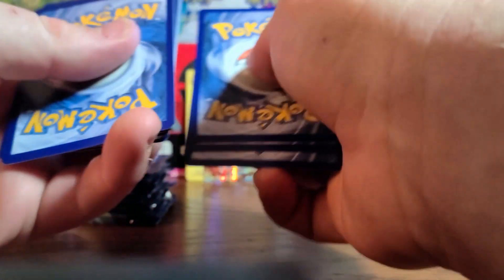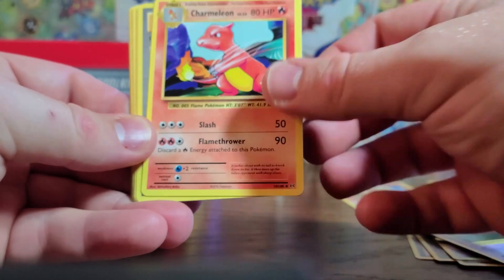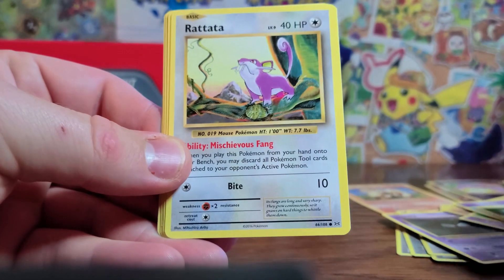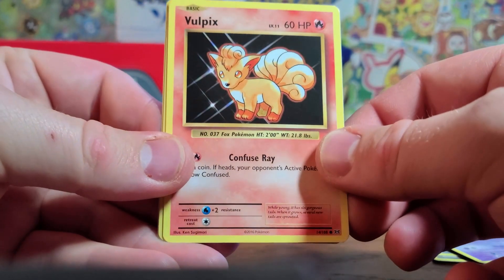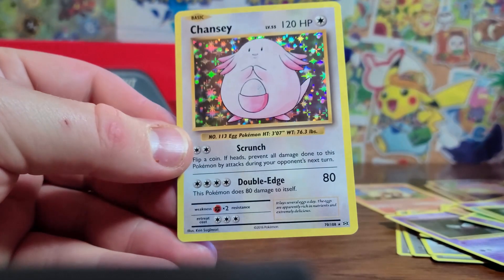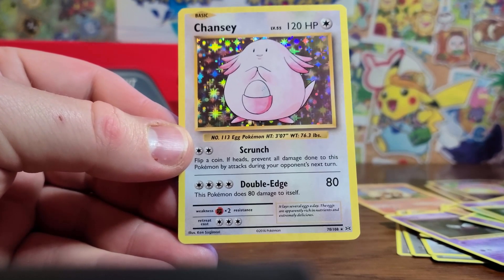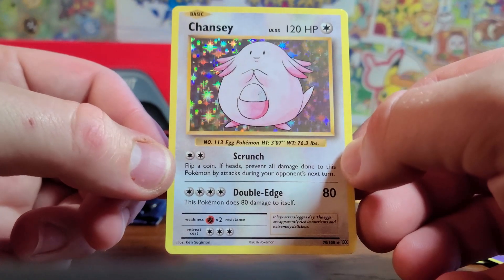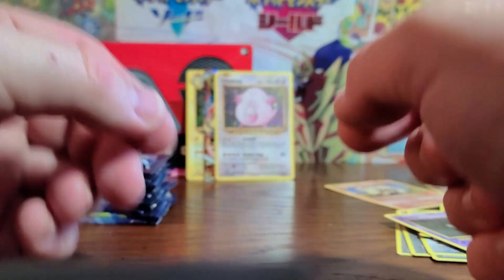Fourth pack: Super Potion, Charmeleon, Charizard Spirit Link, Electabuzz, Ratatta, Growlithe, Nidoran, Vulpix — amazing — a Reverse Diglett, and a Chansey. I think I had one of these but I think it's destroyed — I looked through my book a few months ago and there's a huge crease in it and stains on it. That is amazing. We are doing so well so far!